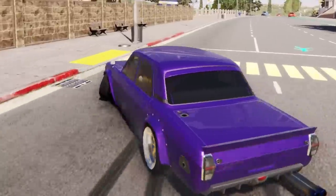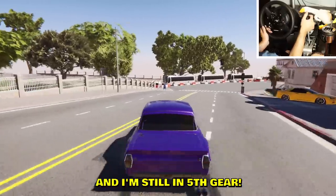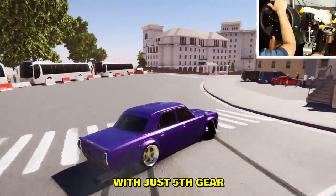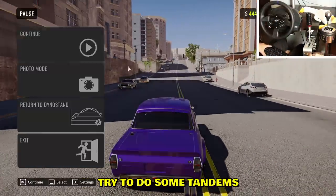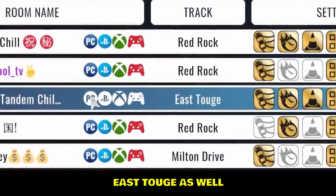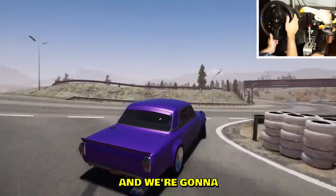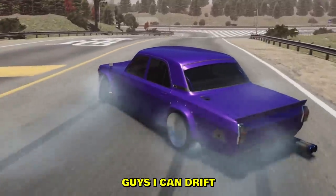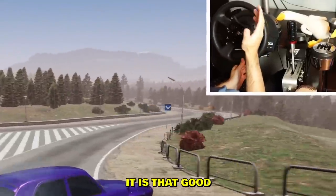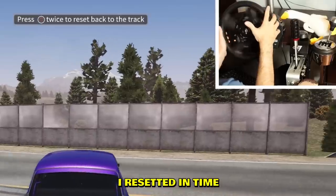Was that a 720 just now? That is not a class 2 car, and I'm still in fifth gear. You can do the whole map in just fifth gear. I love this car. I want to try some tandems, maybe East Touge as well — it's my favorite map in CarX. I can drift this car with one hand, it is that good.